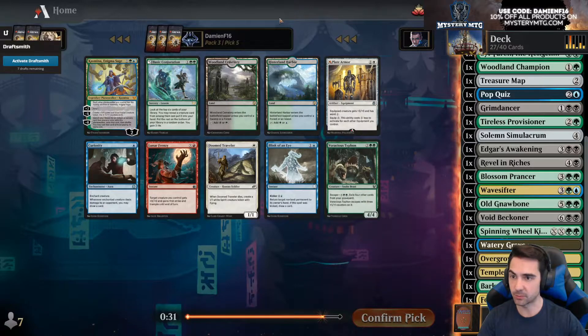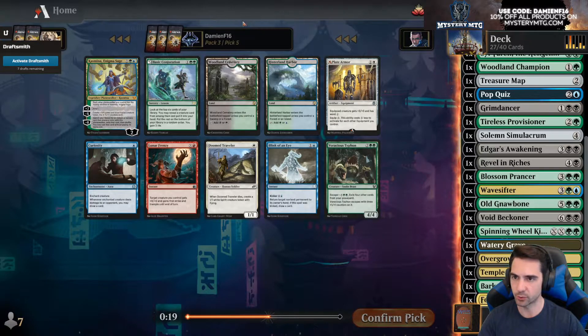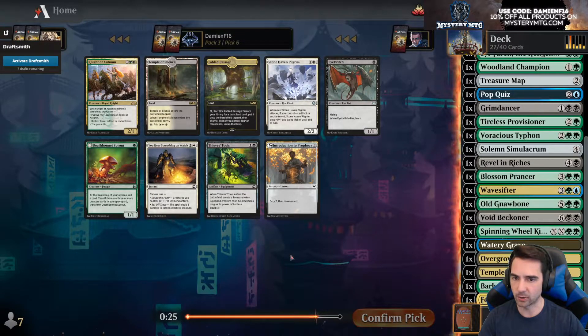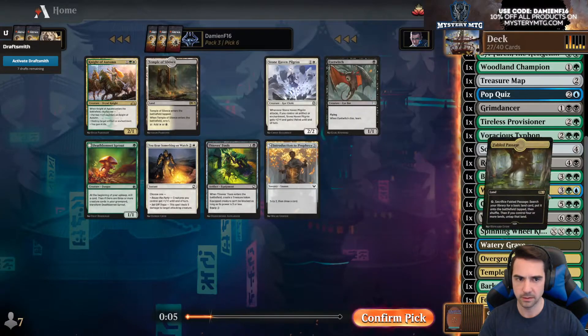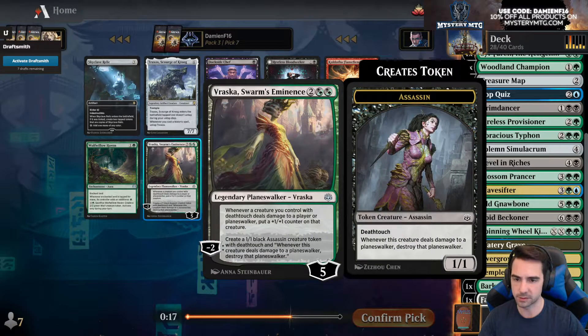Casmina — each other planeswalker loyalty abilities, makes fractal creatures, search an instant or sorcery — not amazing. Voracious Typhon — just take a fatty here, probably not playing Awakening. I'm gonna have to cut a bunch of stuff. Not amazing. Could take another lesson or Fabled Passage — yeah, I'm just gonna take Fabled Passage. There's a way to sack creatures. Vraska is powerful — oh no, wait, different card. This guy makes blood if you gain life — we don't have a ton of ways to gain life, so I'm gonna go Dark Side.